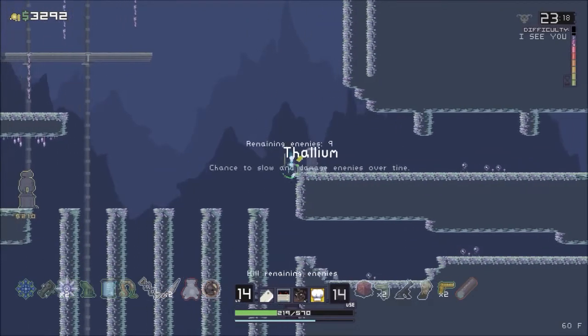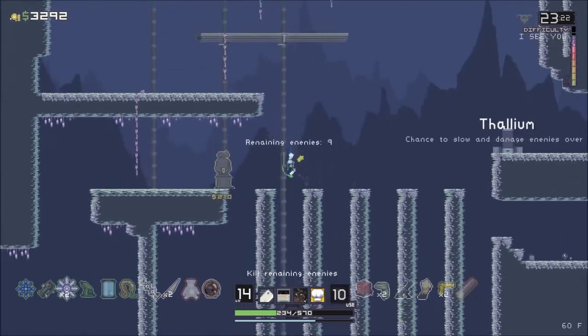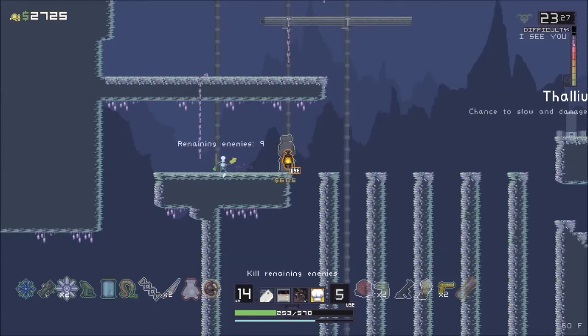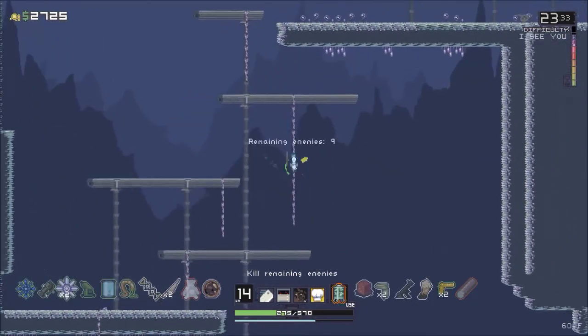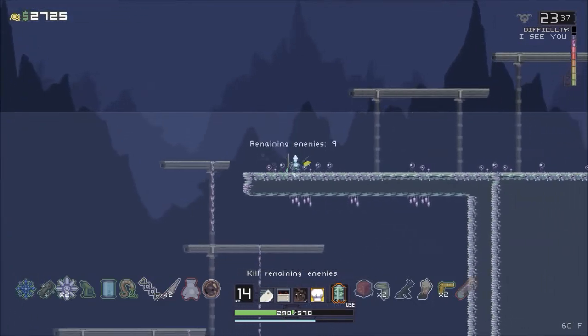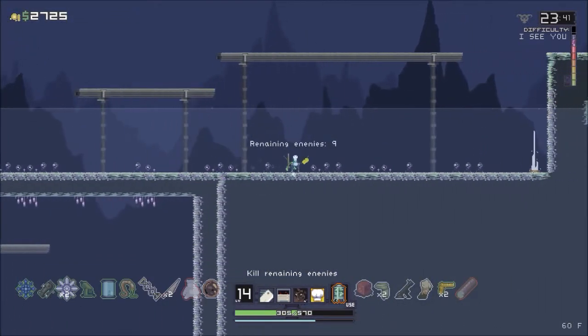Thallium - chance to slow and damage enemies over time, which is awesome. I just realized I didn't get Acrid and you can't get him after you do the teleporter event because no more enemies spawn. Whoopsies daisies. But that's okay - doesn't look like we need much more money.